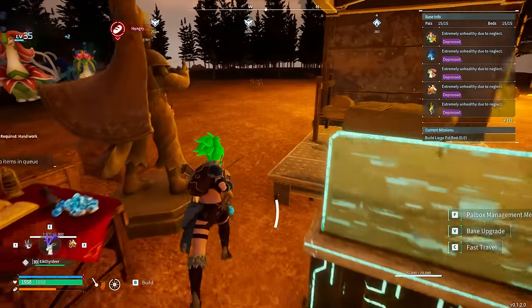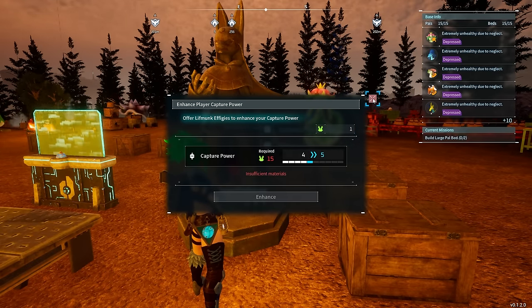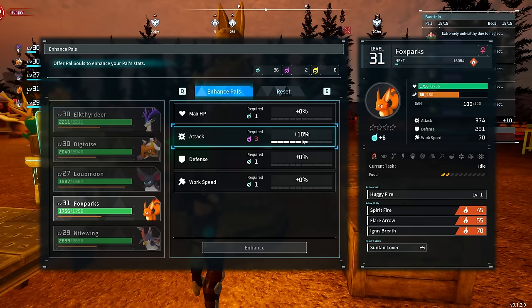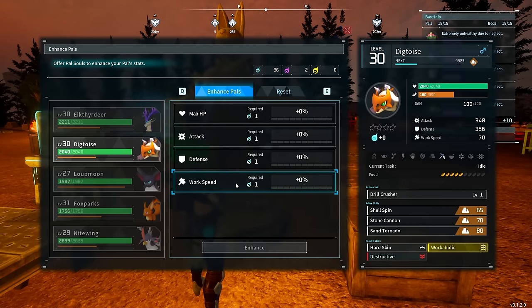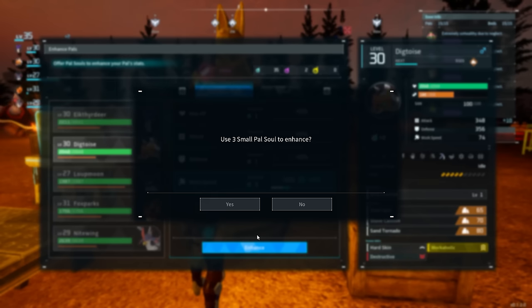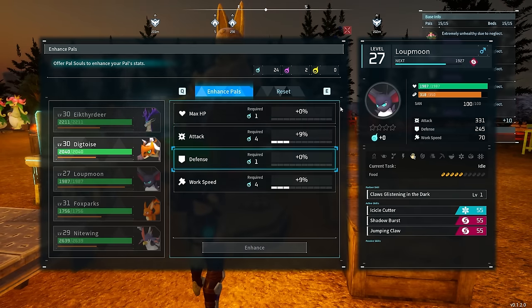The next valuable tip people forget late game is enhancing your stats. Look for Lifmunk Effigies — these increase your capture power, making a big difference every time you throw a sphere. You can also enhance your pals' abilities significantly. For example, I have a Foxparks at level 31 with an 18% attack bonus. You can increase their max HP — this one has 2,600 health — or increase their work speed, making them harvest faster. Just click yes on the enhance option.